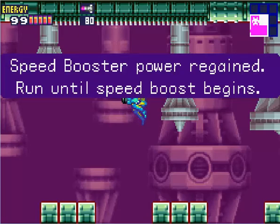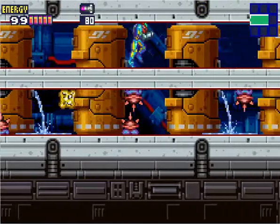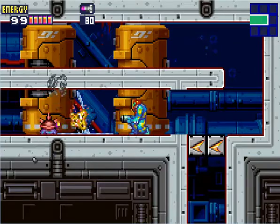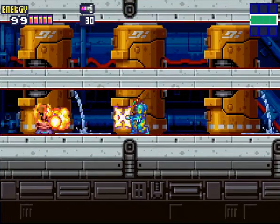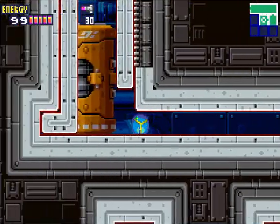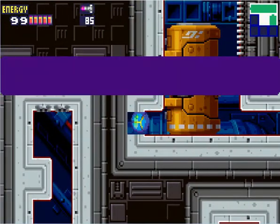And we get the Speed Booster. Pretty much when we start to run really fast, we'll start to glow. And it means that we can get through those blocks that have the arrow symbol. There's a missile tank down there — we place a bomb right here and we'll get a missile tank. Gonna fire two missiles.